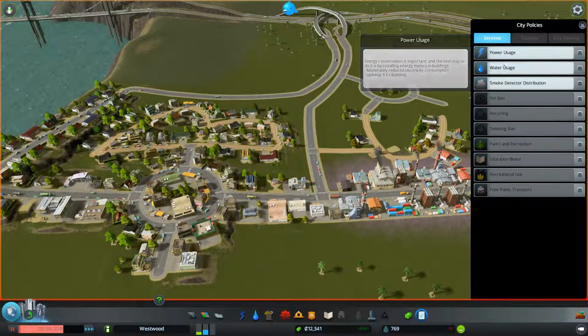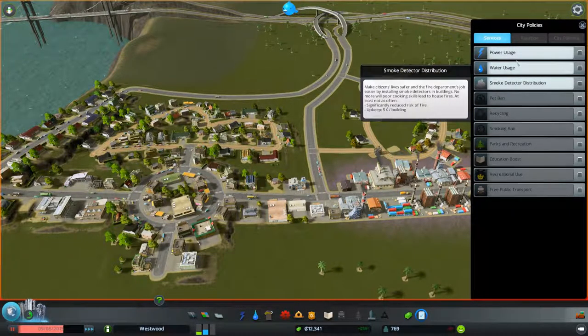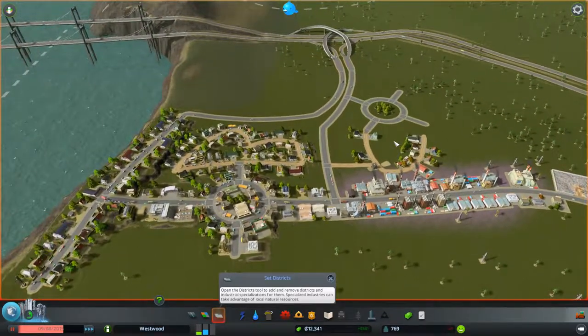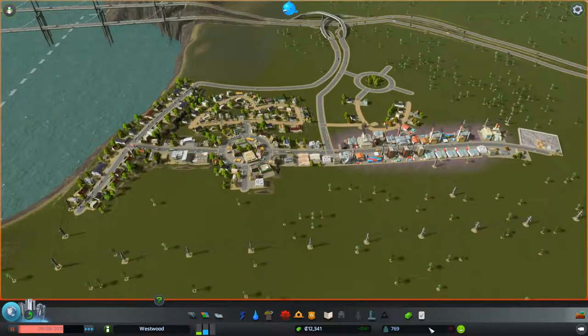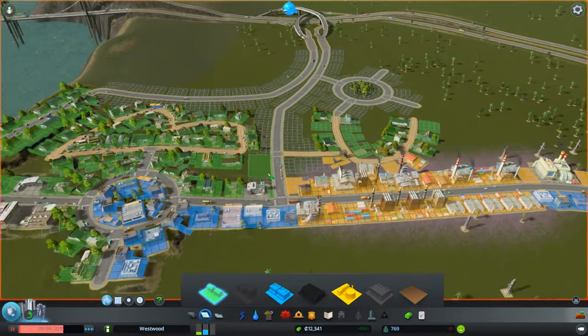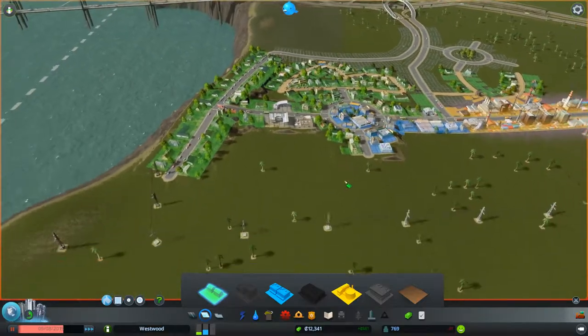We can do some global city policies: power usage, water usage, and smoke detector distribution — basically to reduce power, reduce water usage, and decrease the chance of fire. But it costs money, so I'm not going to do that just yet. I'm actually losing people somehow — probably because I just bulldozed some houses. We'll rezone some of that.